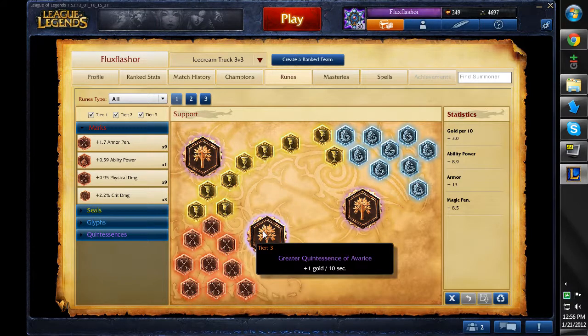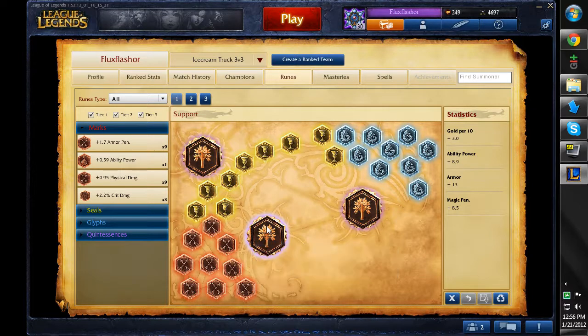Starting off with my quintessences, I take 3 of the plus 1 gold per 10 second quints because that is awesome. If you use the support talent in the utility tree that gives you 2 gold every 10 seconds, you start off the game with a philosopher's stone. So later on in the game when you go back to get a philosopher's stone, you've actually got a philosopher's stone and a heart of gold as far as GP10 is concerned. Really awesome.